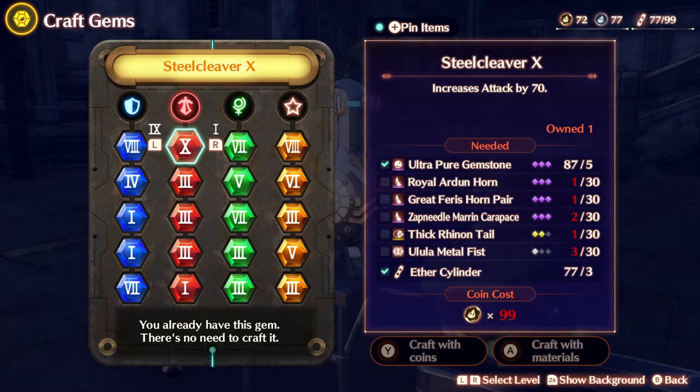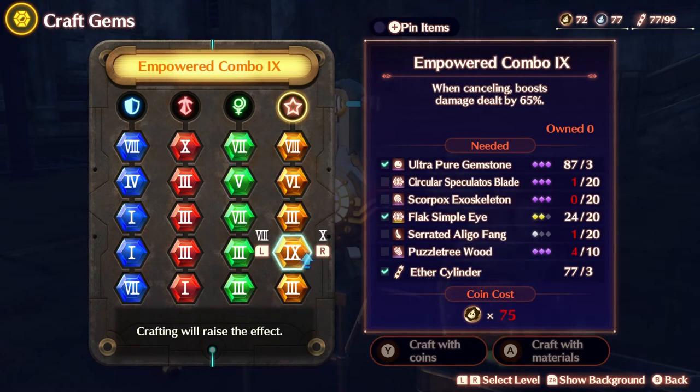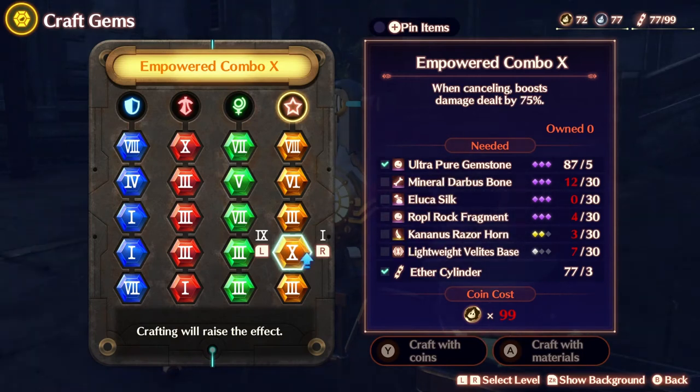So there you go — that's the first Steel Cleaver X. Best of luck farming these. Thanks for watching. If you have any other questions let me know. The next gem I'm planning to go for is the Empowered Combo X. Once I get that done I'll probably upload a guide for that as well. Thanks for watching, subscribe, and see you next time.